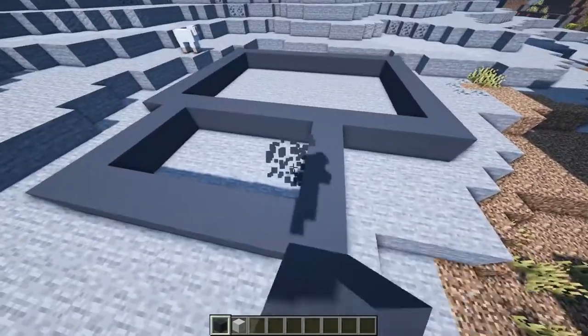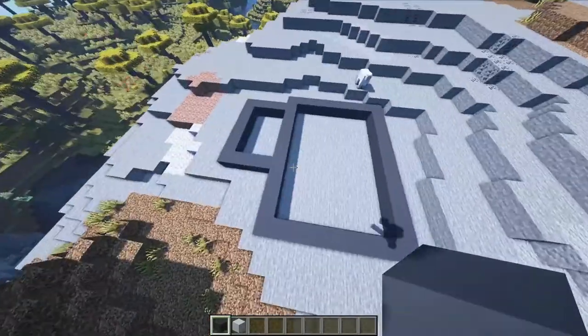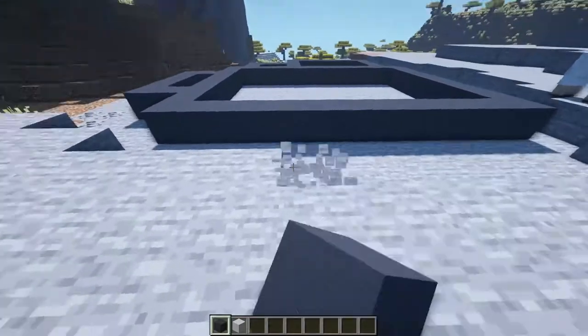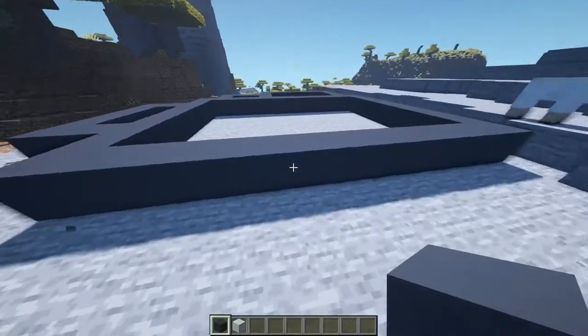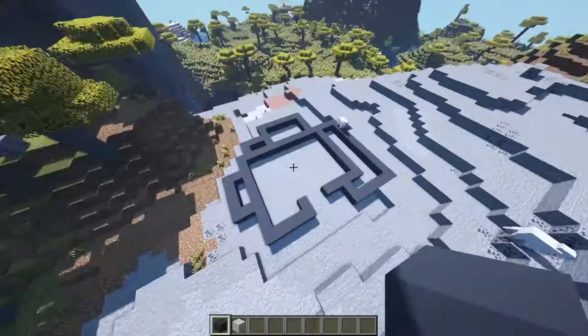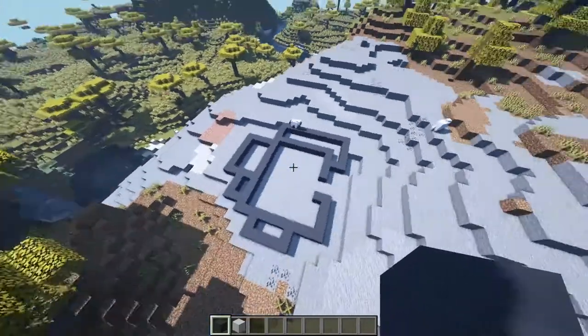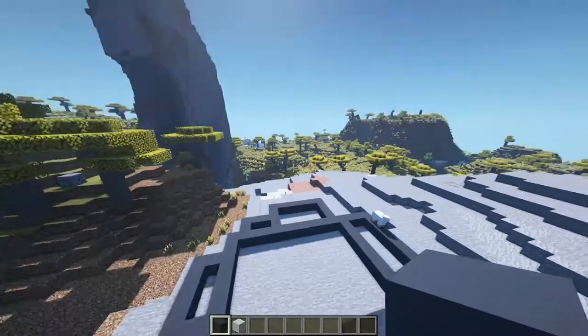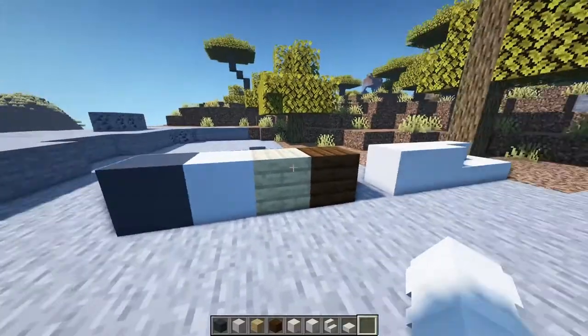You can do something like this to make it more interesting — you don't just want a rectangle because that is not worth playing Minecraft. This will be your front entrance right here, so you will walk in right here. This is after we extended everything, and you can kind of imagine these being walls.